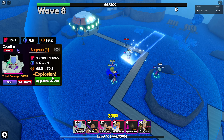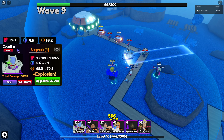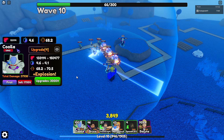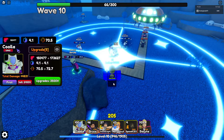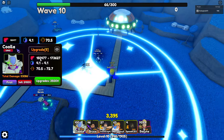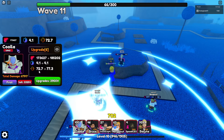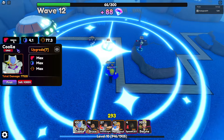On upgrade four, it does 132,114 damage — and remember, this is with the Zenith trait, the best trait in the game. If you use the two codes in their Discord — I'll put them in the description — you get a bunch of rerolls to try for it. Upgrade five: 150,477 damage, 70.5 AOE, 4.1 second attack time. Upgrade six: 172,627 damage, 4.1 attack time, 72.7 AOE. Upgrade seven: 185,202 damage and full AOE.